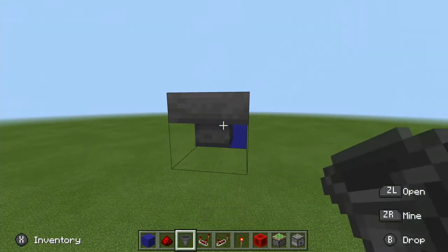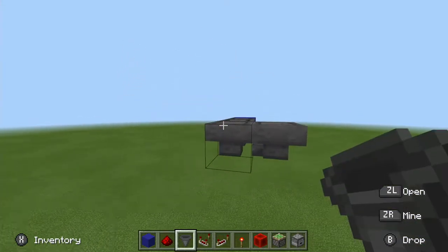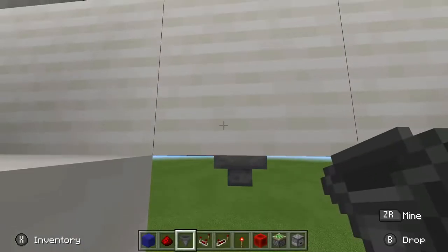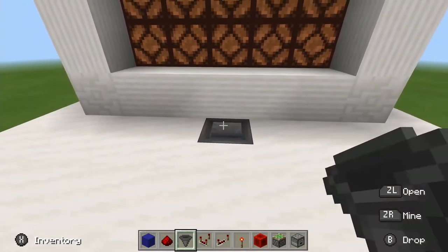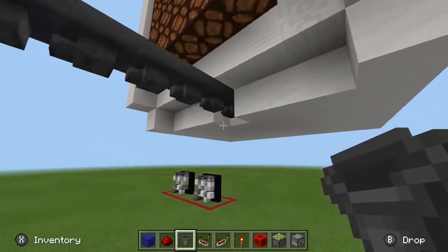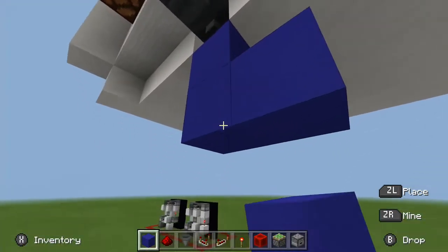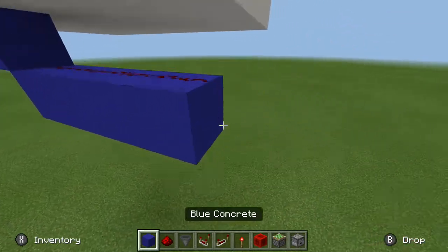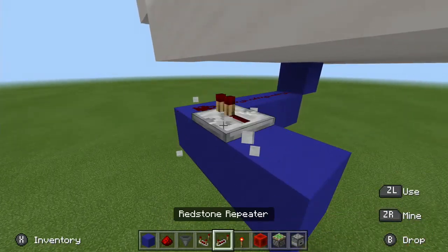Place some hoppers here. Come back here and place down your hoppers. You want to come to the first hopper and place a block underneath it, then place a line of blocks four blocks long and put redstone dust on top — one, two, three, four — and put another one here with a redstone repeater right there and a block behind it.